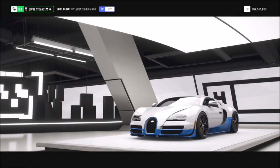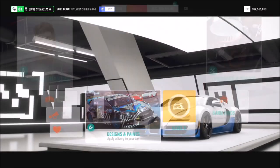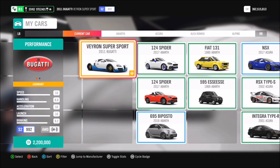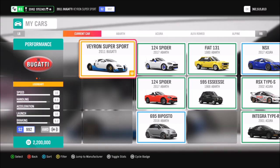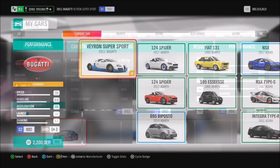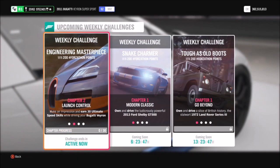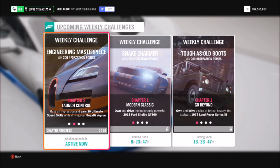This one wants you to use the 2011 Bugatti Veyron Supersport. It can be picked up in the auto show, but it's quite expensive — it is 2.2 million credits. I'm sure some of you have it already. If you don't, you can also check out the auction house where you may be lucky enough to pick one up cheaper than that. I have created a tune for this car — you may not need it as it's actually a very quick car, but if you do, it's there for you. The tune name is Forzathon EVG.